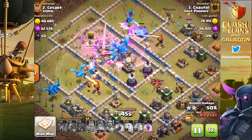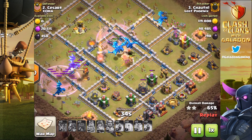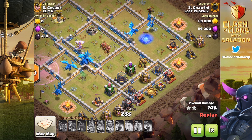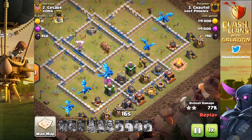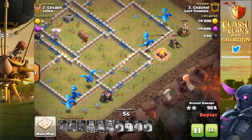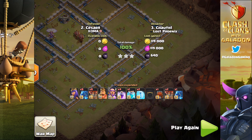Just seconds into the attack, all of the ADs are down and the Town Hall is down — the Giga Tesla's bomb completely neutralized. Now it's just a matter of getting through the core, taking out the Eagle and the two Inferno Towers. Notice the spread — a perfectly aligned wave of units moving from top left to bottom right, almost as if programmed. A beautiful wave of big blue Electro Dragons absolutely destroying the rest of the base, with awesome chain lightning taking down multiple structures at a time. Chowth wraps up another easy triple, and the turning point was again early when the Warden made sure the Giga Tesla's bomb did not hurt anybody.